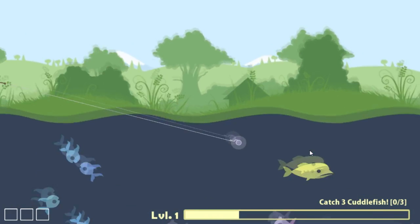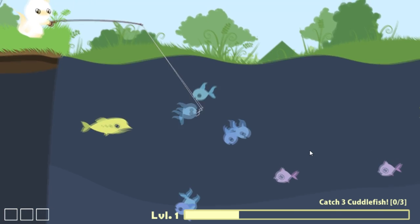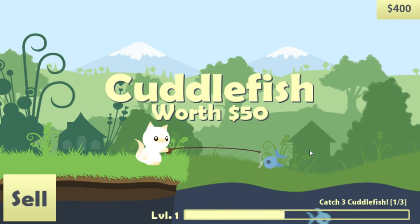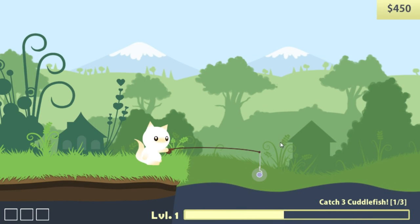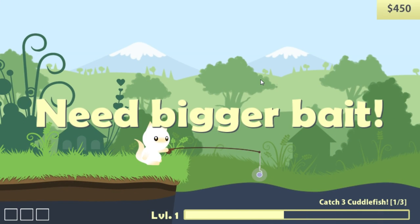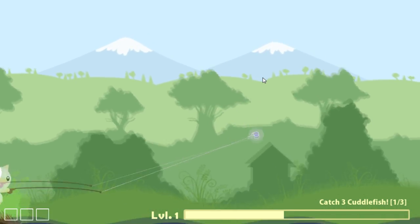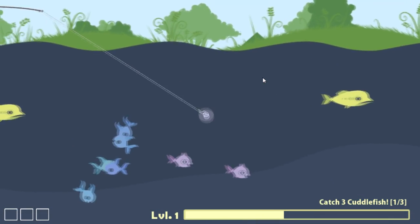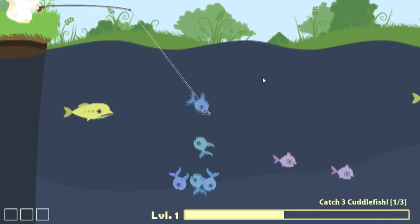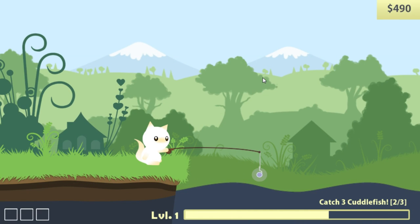I'm pretty bad. Are these cuttlefish? Oh, don't break my line here! So those are cuttlefish — the little blue guys. I keep doing that. If you just hold it, you do nothing, so you gotta let go on the far cast. So we're looking to get the blue guys — keep away from the others, grab a blue guy, pull him in. Nice, that's how you do it!